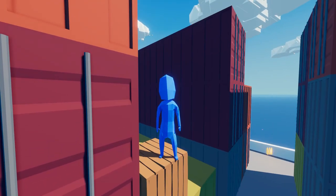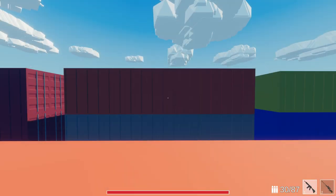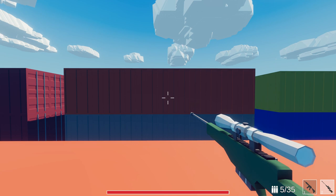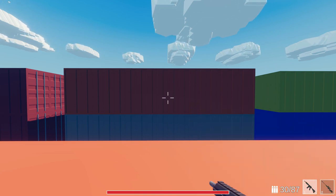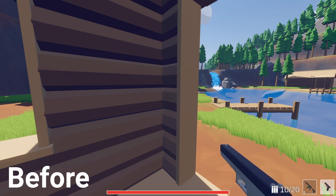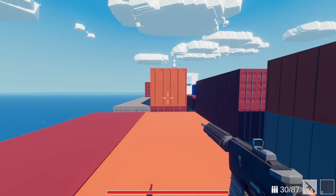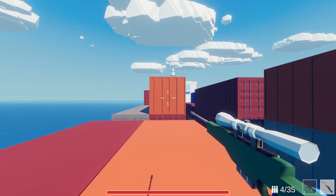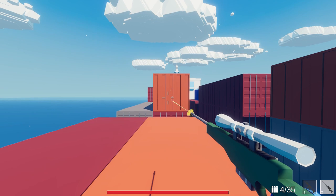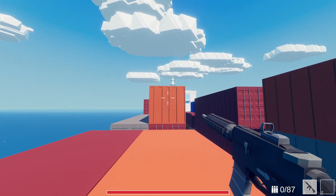Speaking of items, I added a simple item equip animation. When you switch between items or pick one up, a simple raise animation plays to make the item appear more naturally. Before, items just instantly teleported into your hands, which was a little jerky and didn't feel smooth. There is also now a small delay before you can use an item when you switch to or pick it up — you shouldn't be able to shoot an automatic rifle and then instantly switch and shoot a sniper rifle. This delay will help prevent switch spamming.